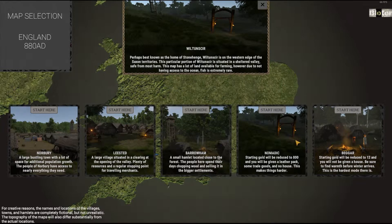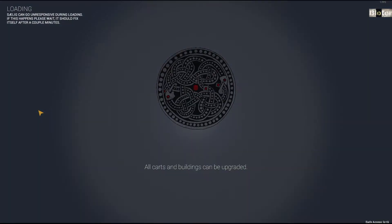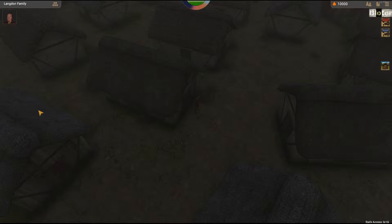This is basically an option screen where we choose what sort of lifestyle we want to start with — similar to what Guild has to offer but not as detailed. I think we should start in Norbury because I'm not entirely sure if this is going to be just one episode or a series. Let's start off in the city itself and see all the different things there are in the first episode, and then if the game is worth it we could create a series.